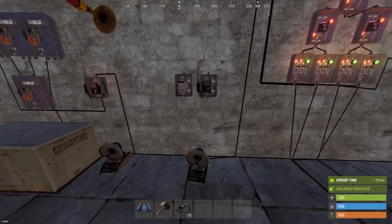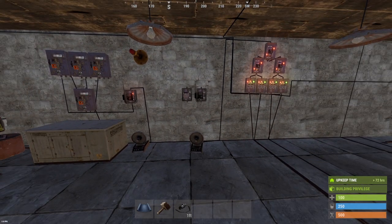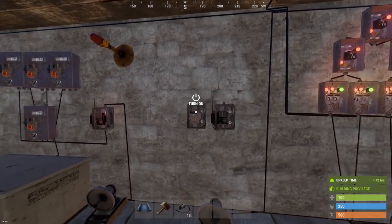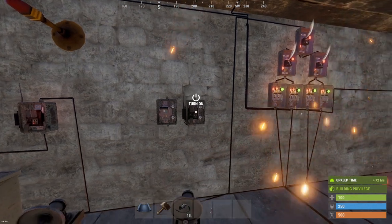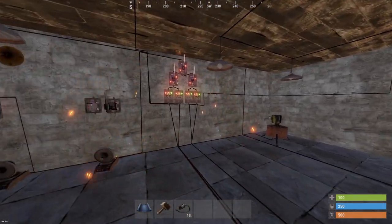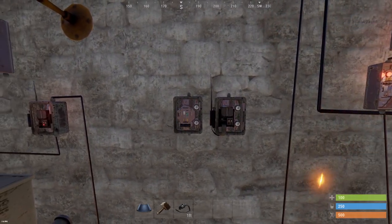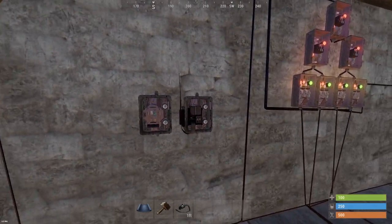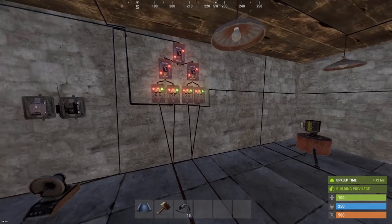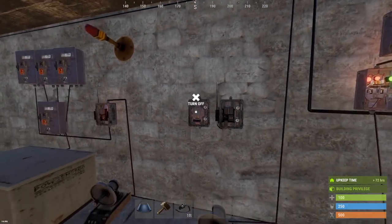One thing which is quite nice about the smart switch that makes it better than the regular switch is that it requires building privilege to operate. If I remove my building privilege I can no longer turn this one on. You can still use the regular switch, but I cannot trigger the smart switch unless I have paired it with my phone. Therefore I suggest in general to use the smart switch over a regular switch.